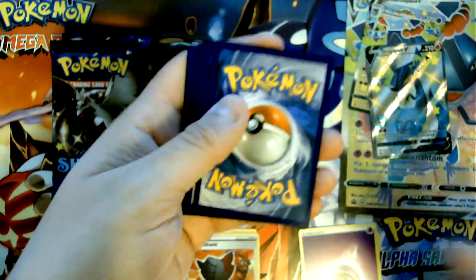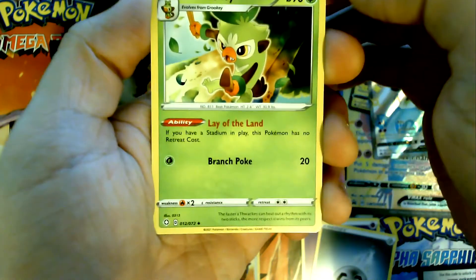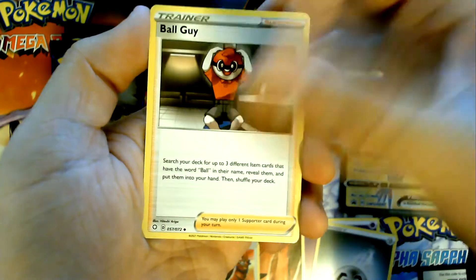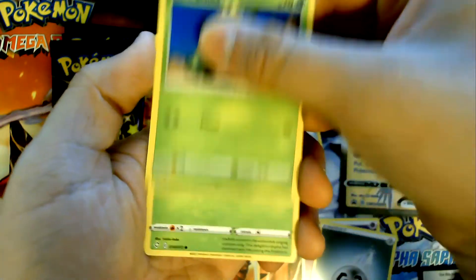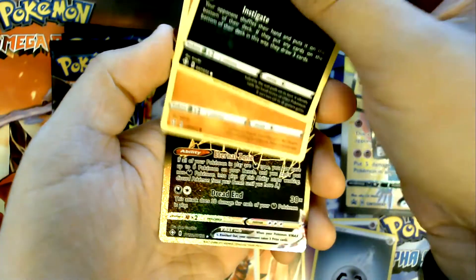There's the code. Energy. Flacky, Team Yell Towel, Ballguy, Cufant, Cacnea, Gossifleur, Nickit.